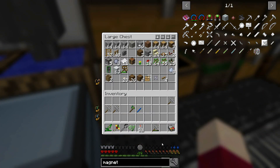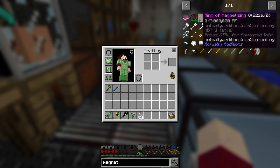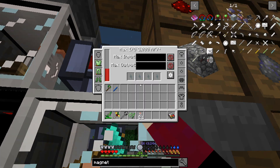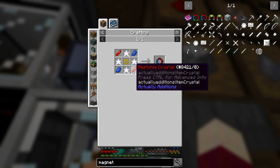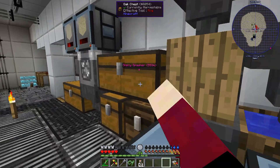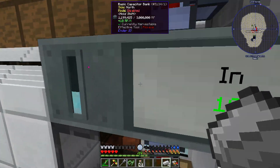I'll drop off these hammers - I've had these compressed stone hammers for a while. We do have a magnet here from Actually Additions. I believe we can charge this thing in our capacitor bank because there is the ability to charge things in here. This thing's not terribly expensive - we need some Restonia crystal, some Enori crystal, and a ring, and that ring is really cheap. The Restonia crystal we already have - that is putting redstone in front of the atomic reconstructor. The Enori crystal is iron ingots in front of it.